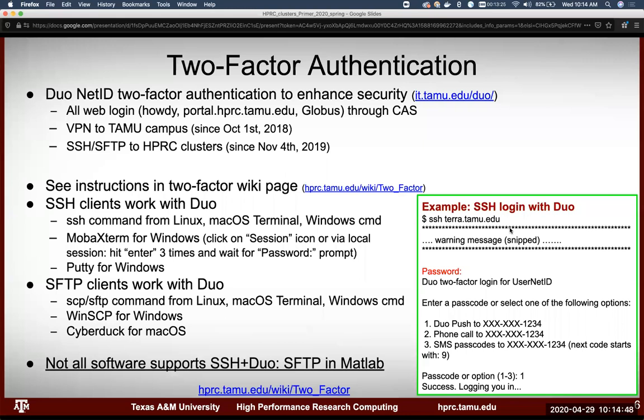Here's the slide on two-factor authentication. You're probably familiar with it — it's through Duo with your NetID. All web logins require it now. You do have to authenticate with Duo through SSH every time you SSH in or create an SFTP connection, because SFTP connections have an SSH connection underlying them. This was rolled out on November 4th. We have a wiki page with instructions for configuring software with two-factor authentication.